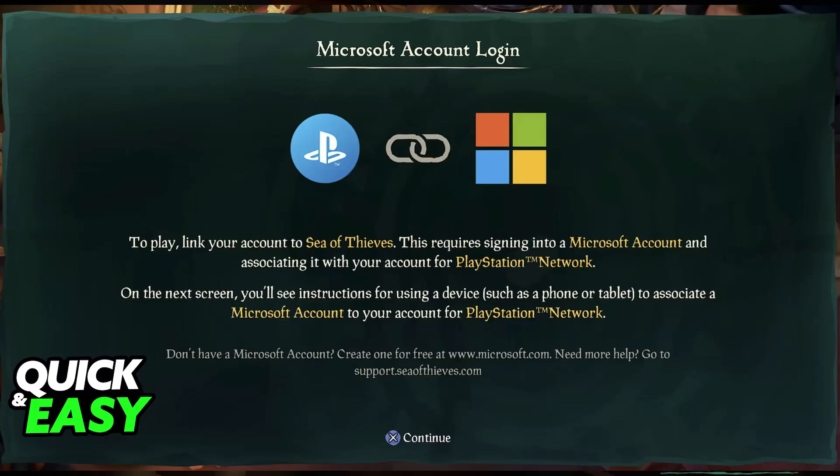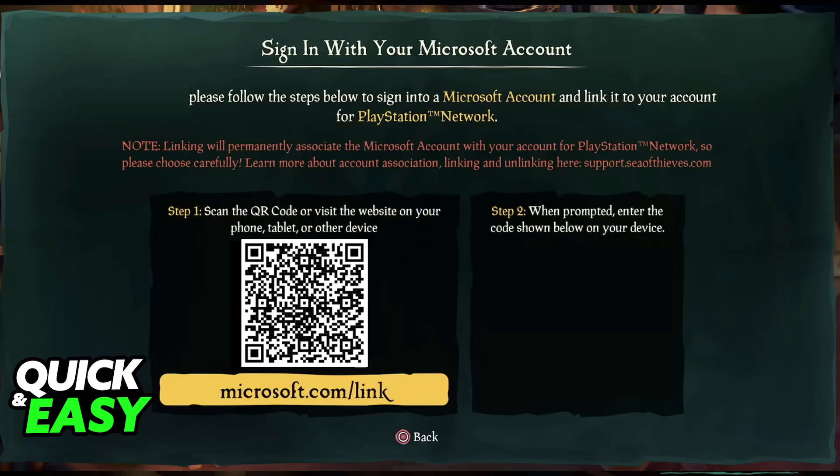Now, if you are doing this process on PlayStation, you will actually need to link your PSN account with an Xbox account. Usually, this is done by accessing the specific link at microsoft.com/link, and using the code displayed on screen to get this process working.